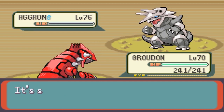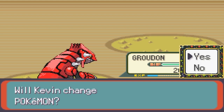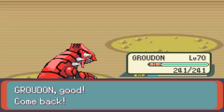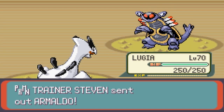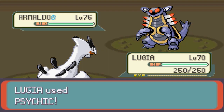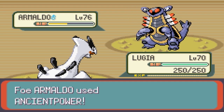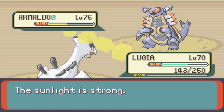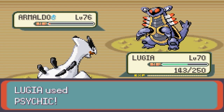Groudon's monstrous 150 base Attack, plus Earthquake which is STAB, plus a 4x weakness to Ground moves — I don't care how high your defense is, you're not living through that. Alright, Armaldo's next, and that's gonna be a tricky one because I have to use Lugia if I'm gonna keep going with this motif. It's gonna take two Psychics to kill it most likely. Thankfully Lugia is the most bulky out of my current Pokémon. Ancient Power will do a good chunk of damage. Armaldo has a great attack stat of 125 — it definitely hits pretty hard for a Fossil Pokémon, which are generally considered not to be very strong.